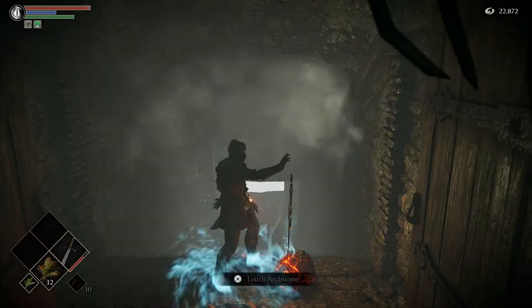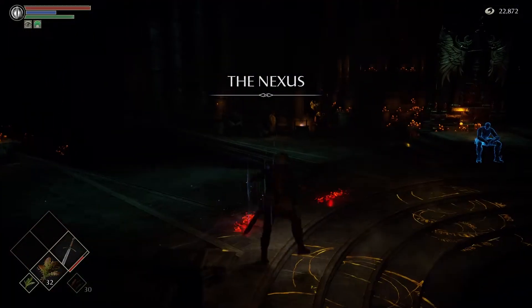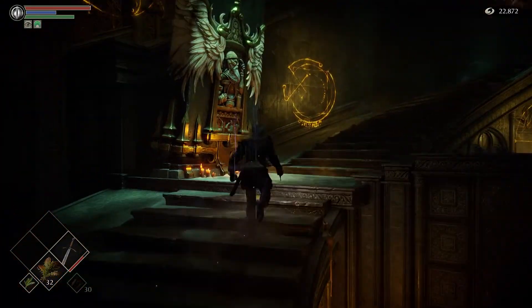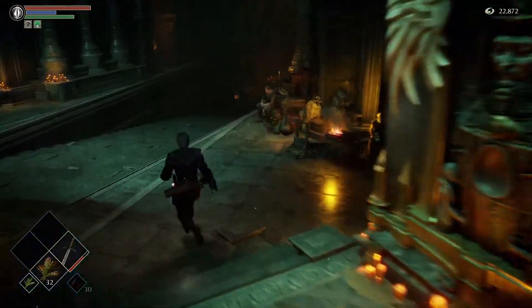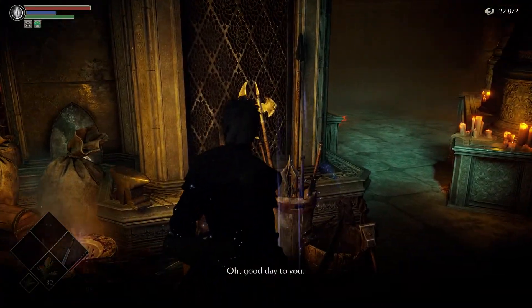Then we can go back to the Nexus. In the next episode we'll take on Stonefang Tunnel's first area so we can upgrade our katana and probably finish off that area first. This is the Smithing Grounds — Stonefang Tunnel — what we're taking on next, since we've got a pretty decent weapon already and we can finally meet the blacksmith.